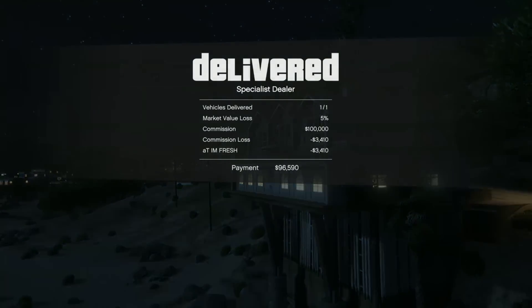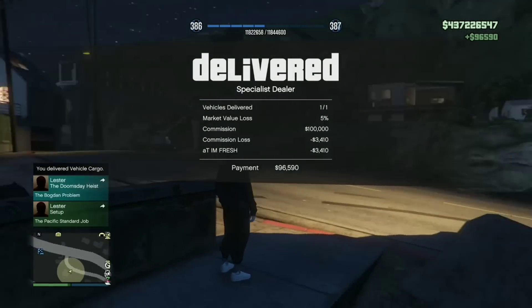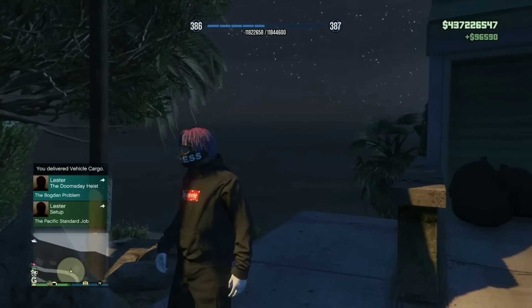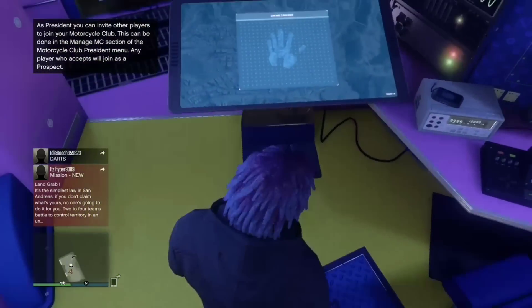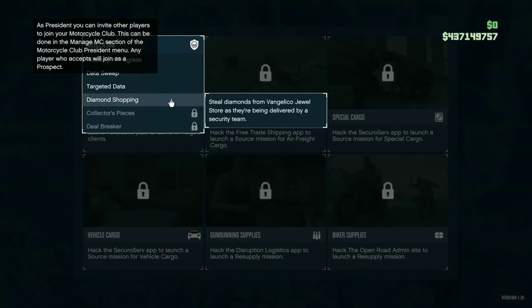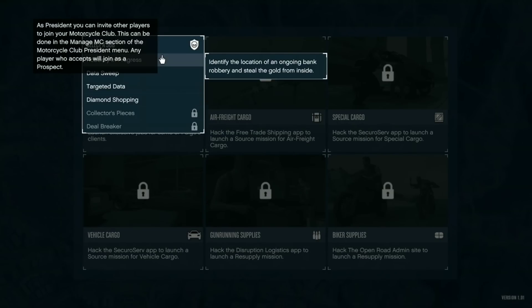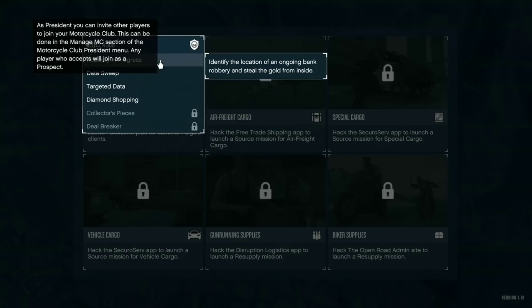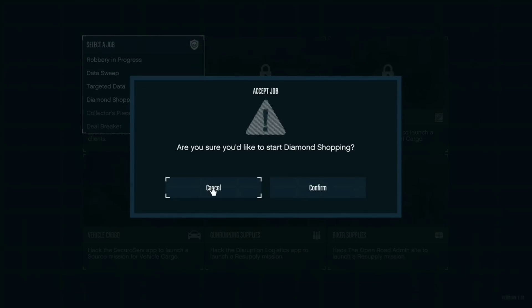That's probably the best solo money method, and great for RP too. Now for the second best method: you're going to need a Terrorbyte — or a friend who has one. You or your friend starts up the mission called Diamond Shopping. It's very easy and very fast — it takes literally two to three minutes max.